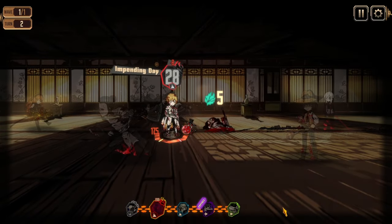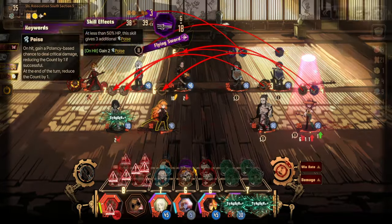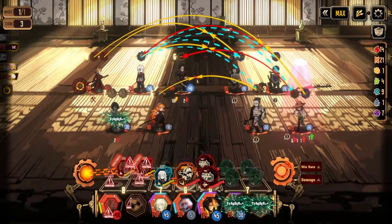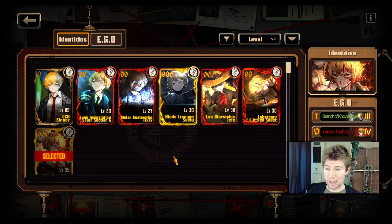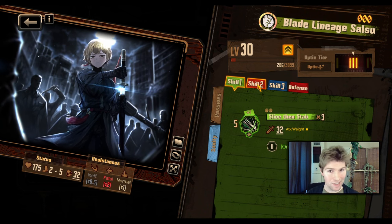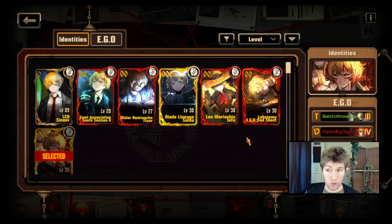The attack boost is even useful against boss fights. I like how Impending Day feels like a whole kit onto itself — a complete little gameplay experience — even though it's only one modular part of one character on your team. And since you can use Impending Day with any Sinclair identity, and they have different skill colors, you can customize what Impending Day does by picking an identity that generates the skill colors you're interested in.